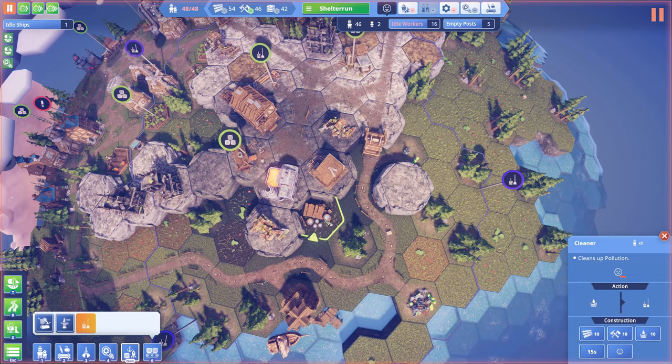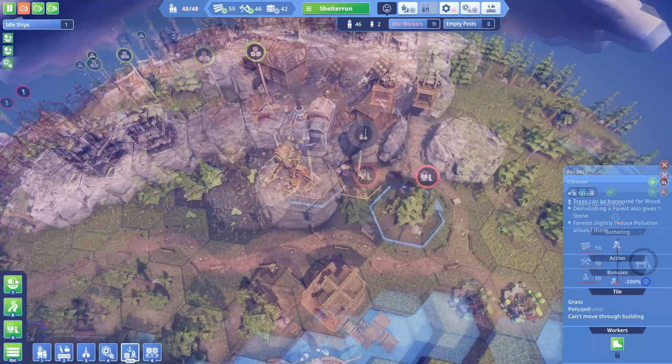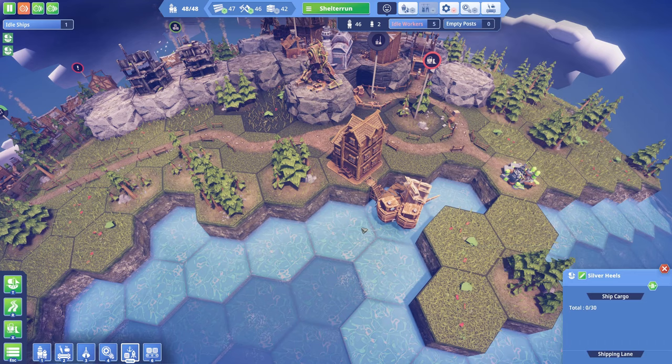I'll need a second pollution cleaner to speed up the reduction — I'm thinking of getting it over here, which should cover pretty much all the pollution. However, I do need a well for the cleaners to use water to clean the pollution, so I will deforest this hex here and put a well there.